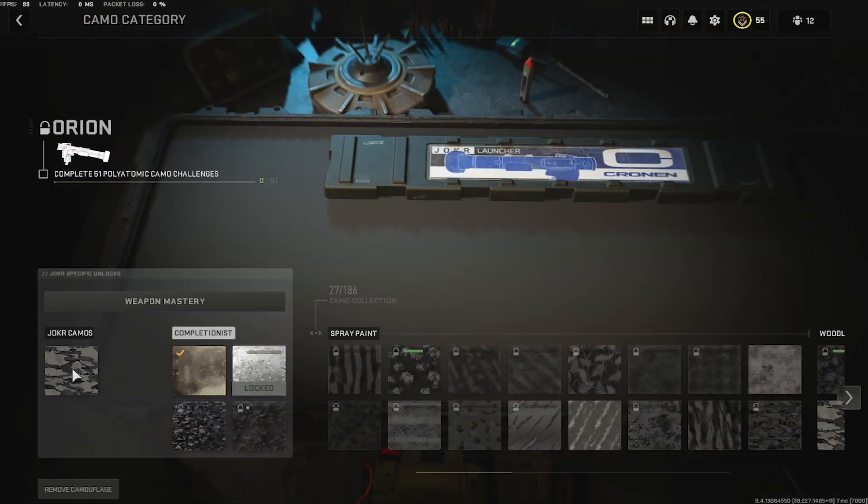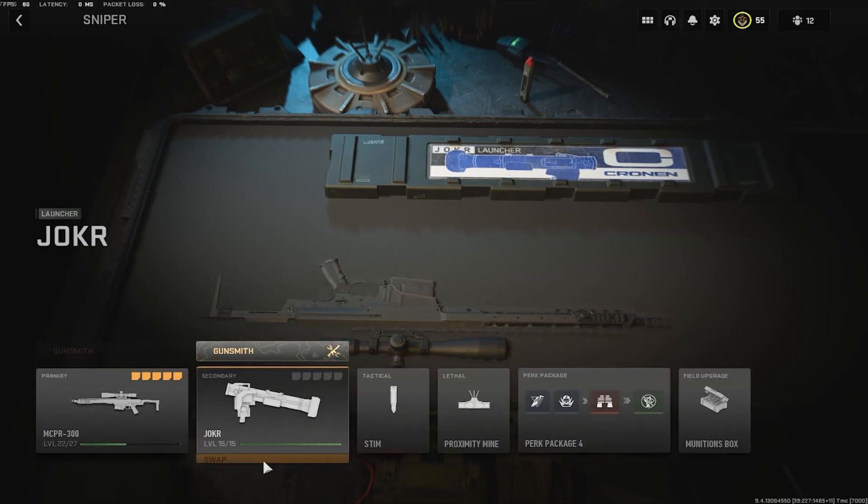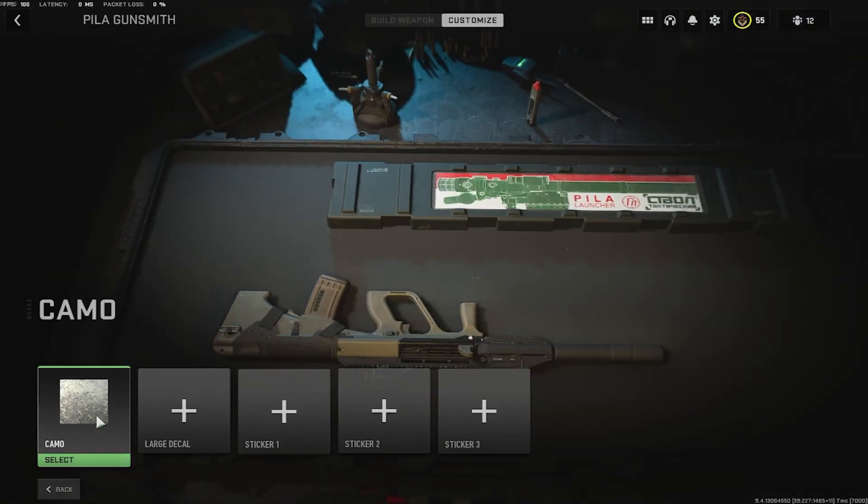For the platinum camo, you just need to destroy 10 enemy vehicles. However, equipment doesn't seem to be counting toward the platinum progress right now — that will probably get fixed soon since the game has only been out about two and a half days. The recording date is October 30th, 2022. Hope this video helps you in your grind!